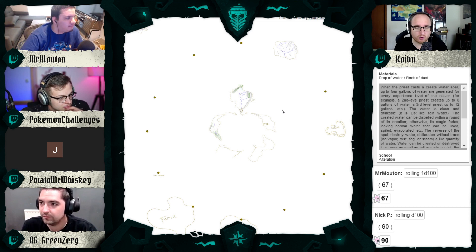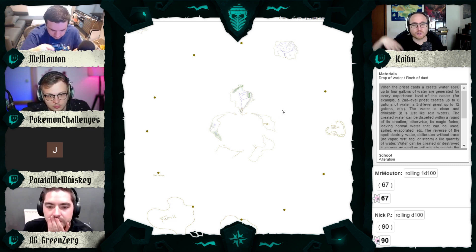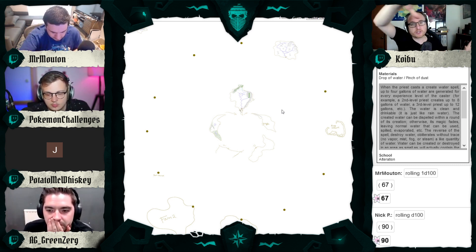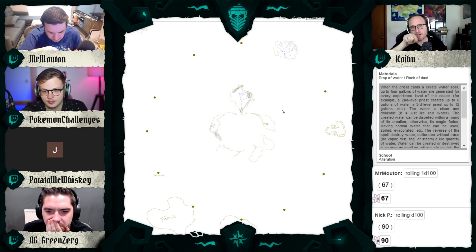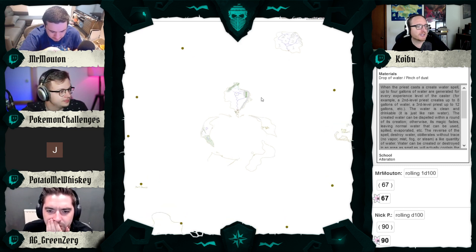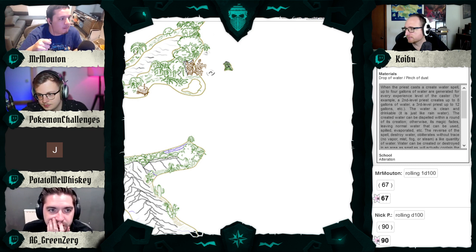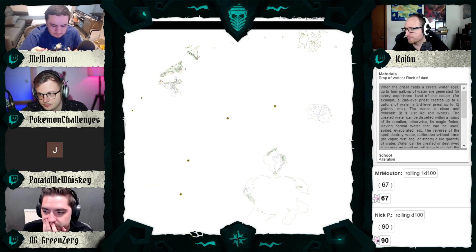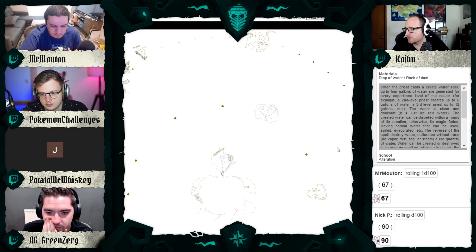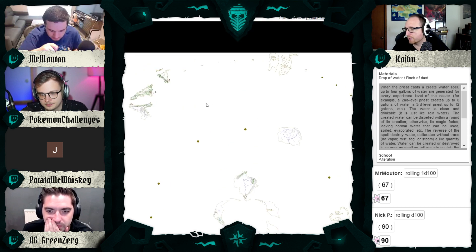These islands are centered around a storm, or a storm is centered around them. The storm spins clockwise and there is said to be a whirlpool at the very center of the center ring of islands. So the tides are constantly churning in a clockwise direction, but it's like an inward clockwise spiral. So if you're trying to sail in the Dardens and you want to sail inward, you actually have to sail in a big clockwise circle.